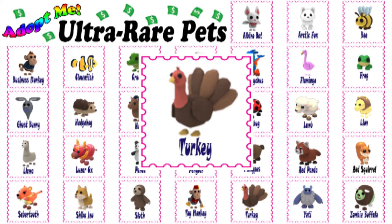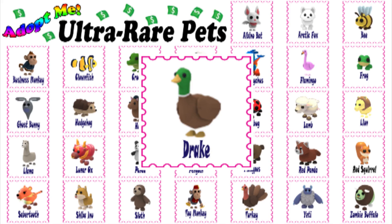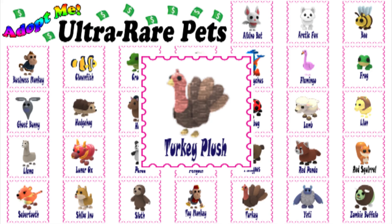The turkey is one of the birds that grow the default white-colored wings while flying, similar to the flamingo, silly duck, drake, emu, penguin, and chicken. The turkey also has a toy counterpart known as the turkey plush.